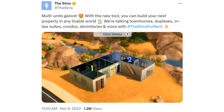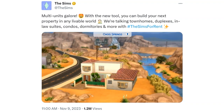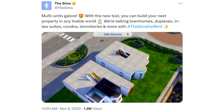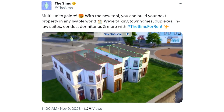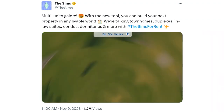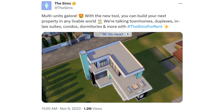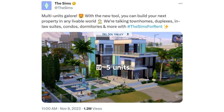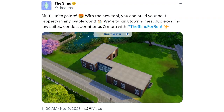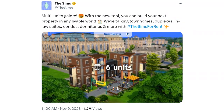The clip also features Dawsil Valley and Brindleton Bay. Some things shown in the pack come from multiple different packs, so you can't really get a peek at what's exclusively coming with this pack. I even saw a diving platform from Get Together. One of the buildings showed that the units weren't attached, and in the final building there were six units.